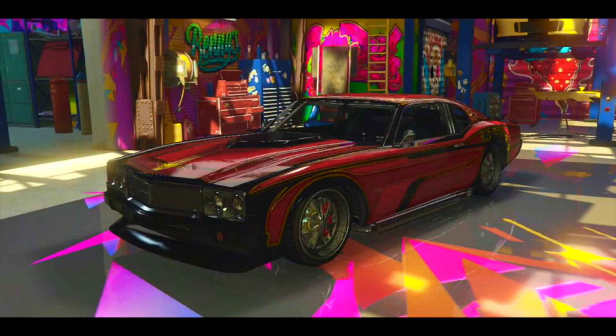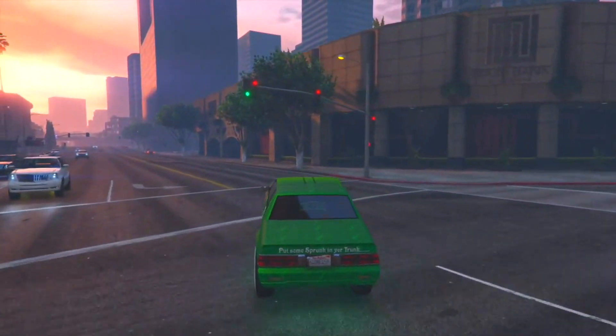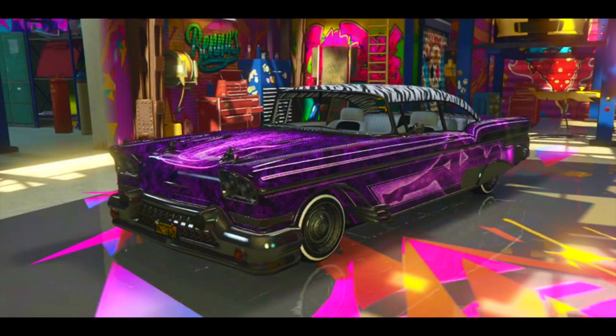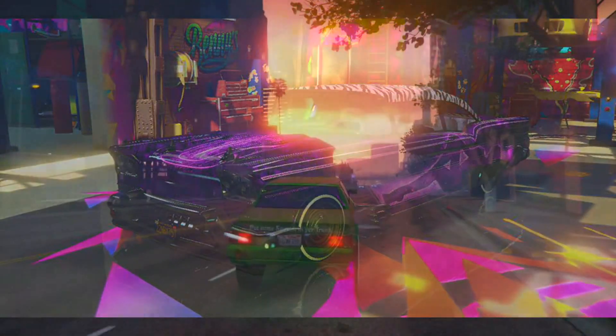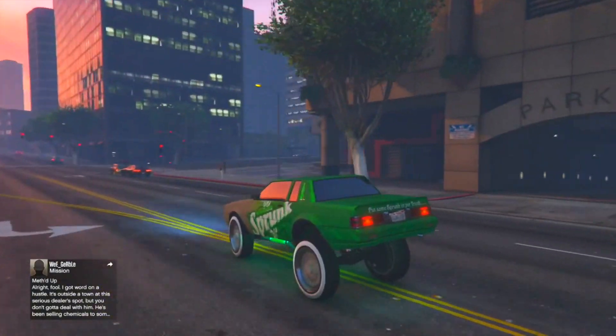Next up we have the Saber GT, which has another livery on it. I'm pretty sure it has tinted windows — I can't really see the interior, but it looks like it has black seats again. Then we can see another new Tornado which is custom. You can see they customized the interior, the roof, and put a livery on it. This looks really cool — I cannot believe Rockstar is going to add these cars.